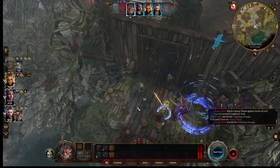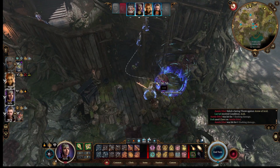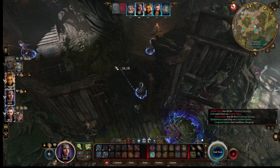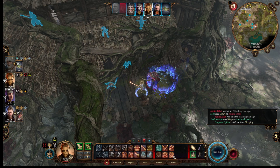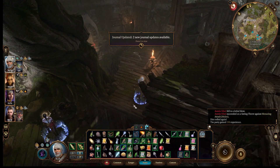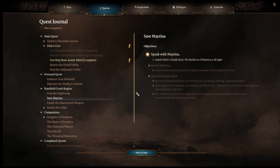I'm gonna run away. Shadowheart, come up here — you can't hit her, you're gonna go help the spider. And then back away. 70% chance. 150 experience points, yay! We updated something, and I've got a beeper going off — turn off my beeper. It's my timer at 41 minutes. Auntie Ethel is finally dead — we should see if Mayrina is alright.